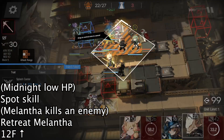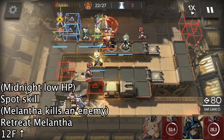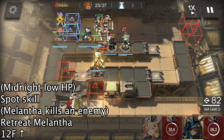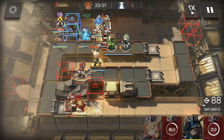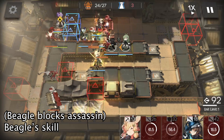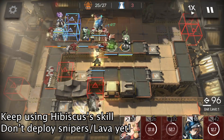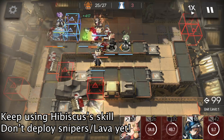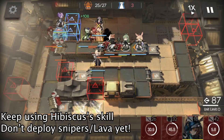Melantha is idle now, so we retreat Melantha and deploy 12F facing up to deal damage to the frontline. 12F is also very tanky. When Beagle blocks an assassin, we use Beagle's skill to increase her defense. At this stage, we can just keep using Hibiscus's skill to keep operators in the frontline alive.